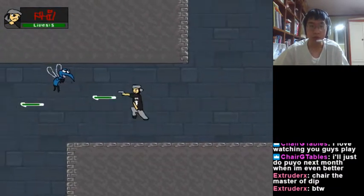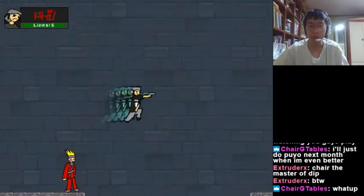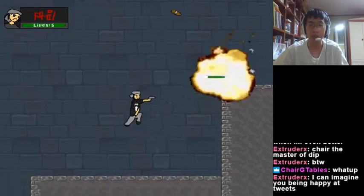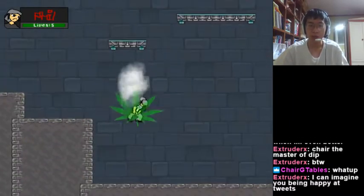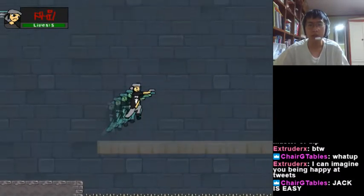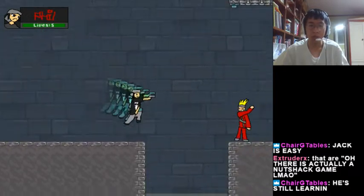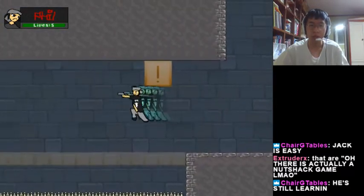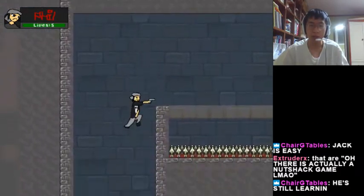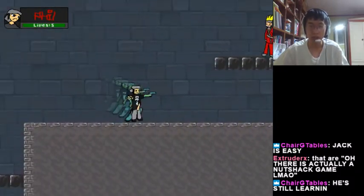Now it's Mission 2. There is a big skip in Mission 2 by using the reflect attack. By using the reflect attack, you can preserve your horizontal speed and zero out your vertical speed, and by that you can go much faster by skipping that section.